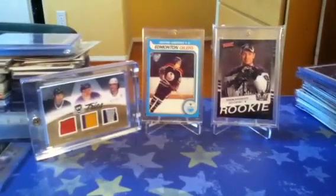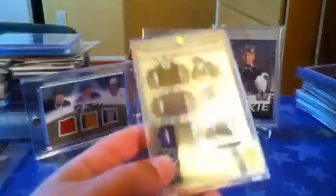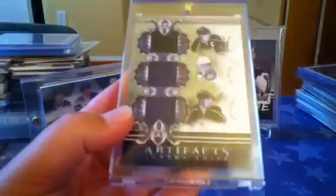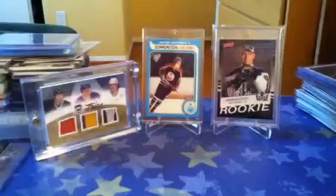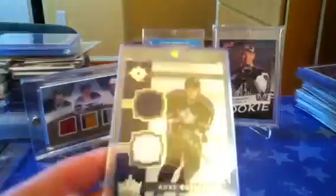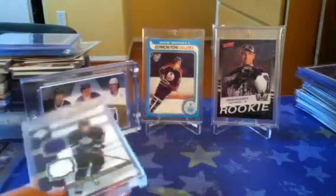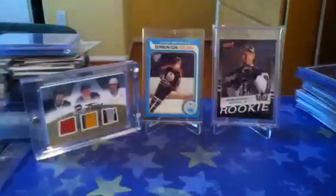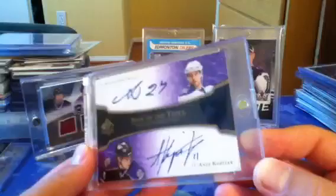Now we'll get into some of the nicer stuff, getting a little bit better. Got a triple jersey with Brown and Dowdy — my three favorite players on the Kings — numbered to 50. I do collect all Kings, but this is just my Kopitar stuff. Ultimate Debut Threads Duel, numbered to 150. Sign of the Times Duel with Froloff — cool card.